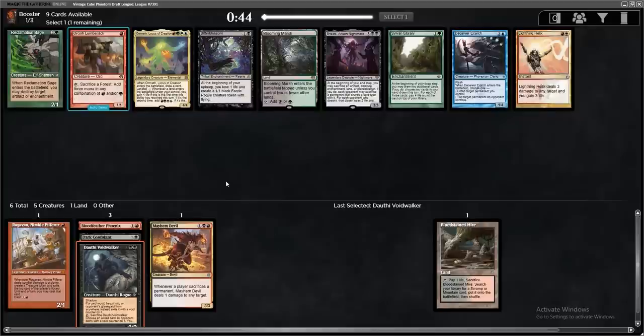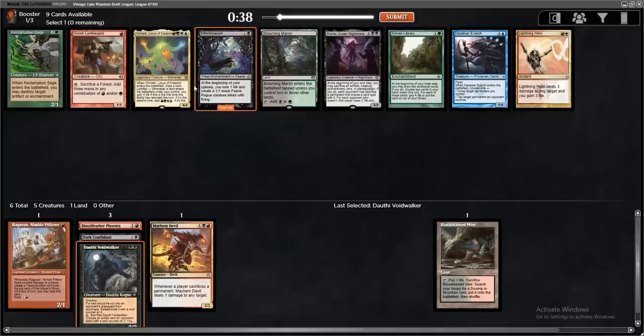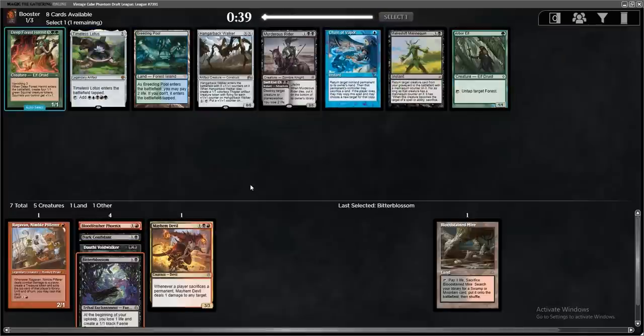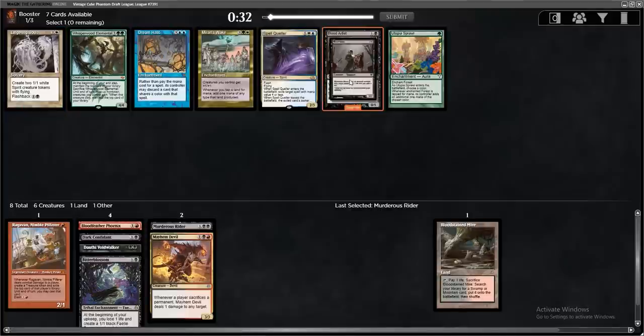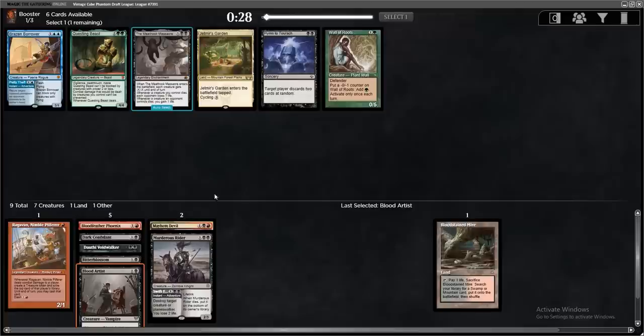Voidwalker is probably a little bit too strong to pass. There's a Bitter Blossom here and a Braids. There's a bit of the sac theme there, but I think the Bitter Blossom might be a little better than Braids. Murderous Rider, Makeshift Mannequin. It wasn't the mono red deck I had my mind set on, but it's a good start to a Sacrifice deck for sure.